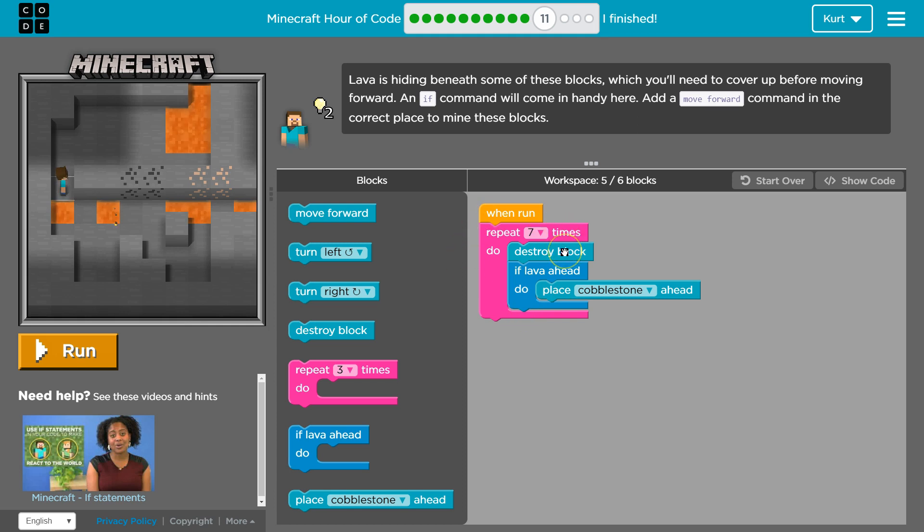So we go back to the top. We're going to destroy another block. Hey computer, is there lava ahead? Oh, there is — then it will drop down and automatically place a cobblestone block. We then drop down and run whatever's beneath it. This is a repeat, so we go back to the top again.